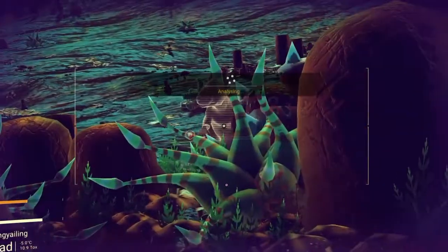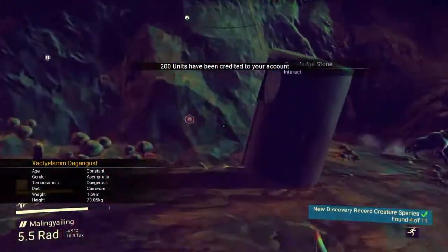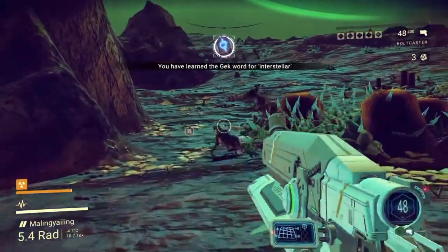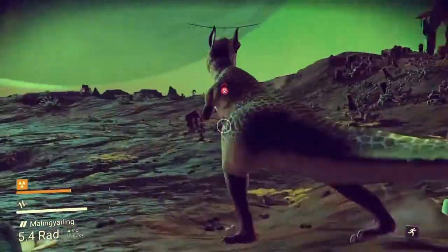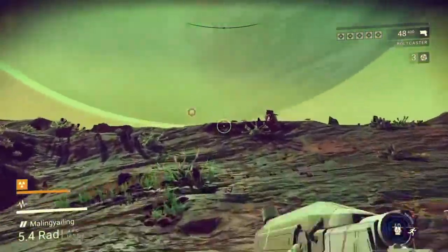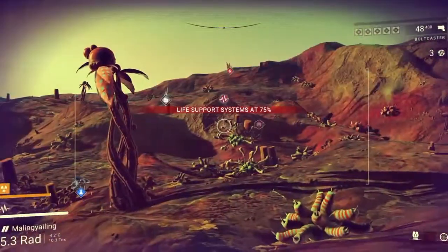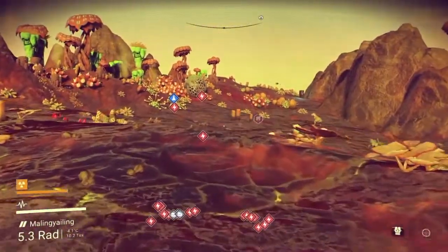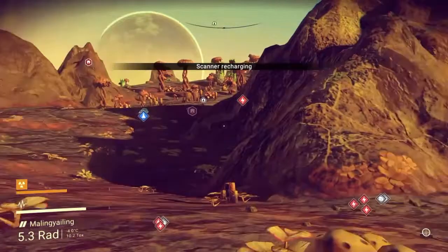It would be more interesting if creature behaviors were more diverse, more intelligent, more dangerous, and more unpredictable. For example, a parent creature with young babies would be standoffish and aggressive towards the player if you get too close — this would make sense. Another behavior would be creatures standing their ground, drawing a line and allowing you to back away, but pouncing on you if you provoke them. We also need more carnivorous creatures — animals which want to eat you. The only carnivorous creature I've seen so far was a small crab; everything else eats oxides, silicates, insects, isotopes, or plants.